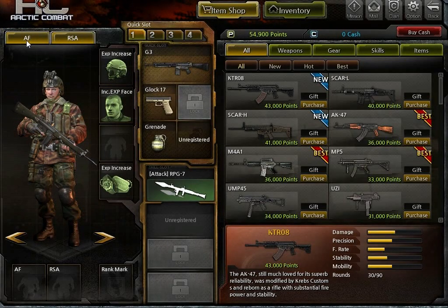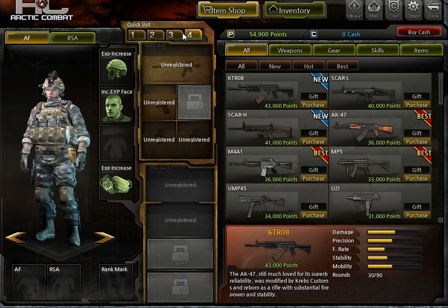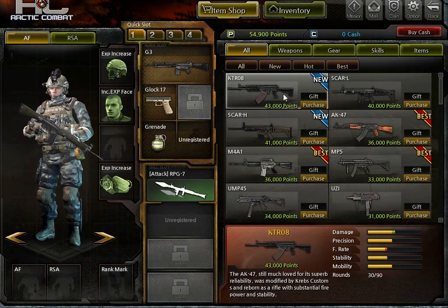This is the item shop. You can choose your AF or RSA — they're your two teams. You can change your headgear, your face, your weapon loadout, quick slots, sniper, assault rifle. As you can see, you get EXP boosts for different types of items you use.